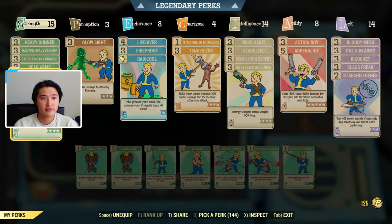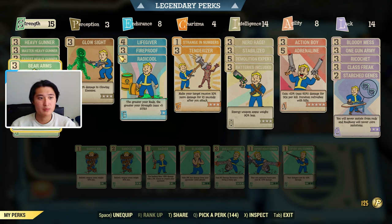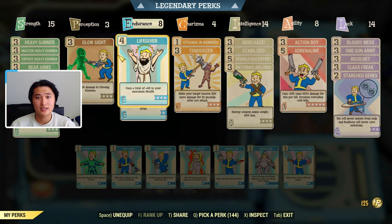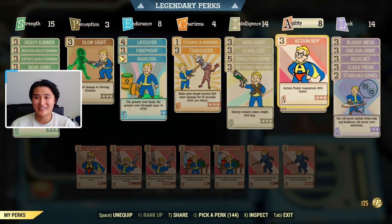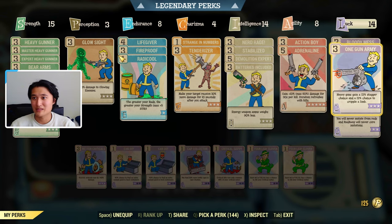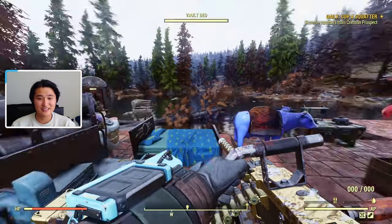This is my perk card setup — a straight heavy weapons build. I'm running maxed out Heavy Gunner, Master Heavy Gunner, and Expert Heavy Gunner. Bear Arms and Blocker don't affect damage. We've got Glow Sight for extra damage on glowing enemies, Tenderizer for an extra 10%, Nerd Rage for 20%, and Stabilized giving 45% armor pen on top of the 50% from anti-armor. Adrenaline stacks kills, Bloody Mess gives 15% flat damage, and One Man Army adds stagger and cripple chance.